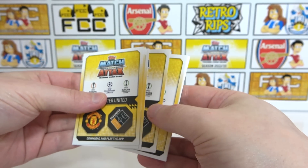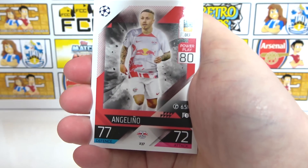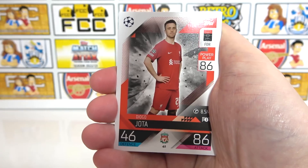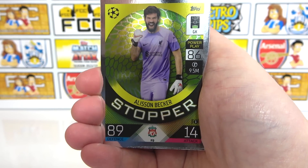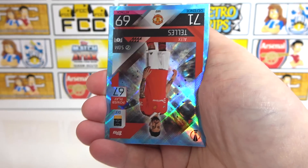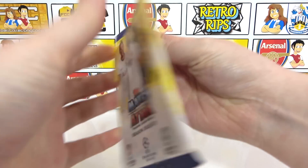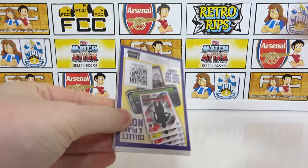There's the first code — we'll pop the inserts to the back. First pack: Angelino, West Ham badge, Mbappe, Alfonso Davis, Lenormand, De Bruyne, Jota, Bayer Leverkusen badge, Allison stopper, Kimmich warrior, next gen of Gome, and a parallel extra card of Teles for Man United. Not a bad first pack. Hopefully we can get something good in this second pack — is it a black edge?